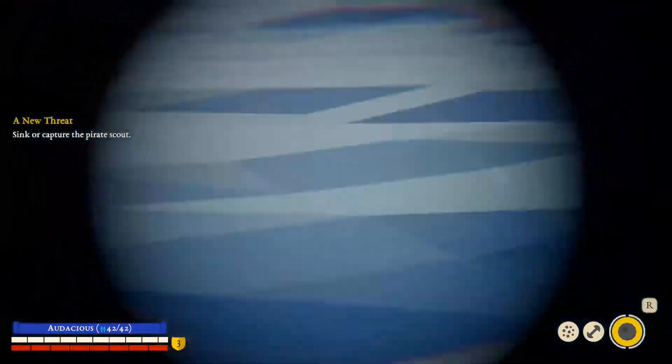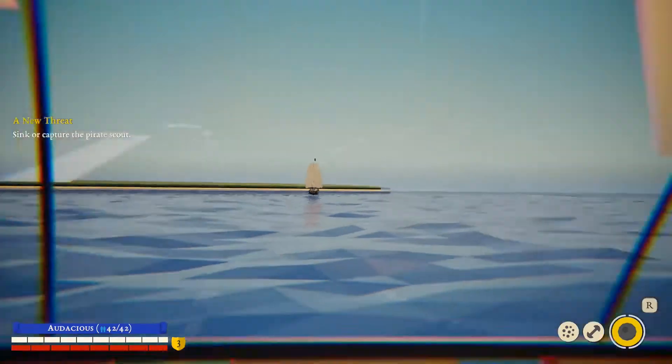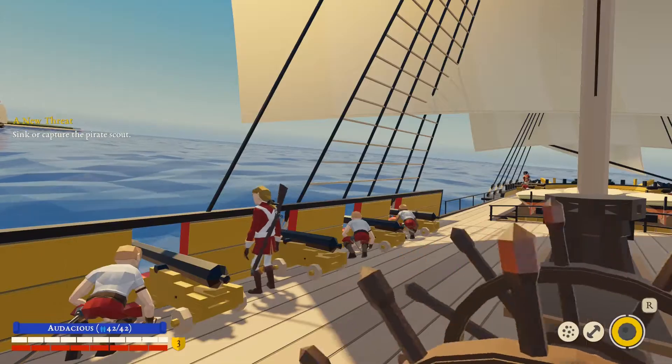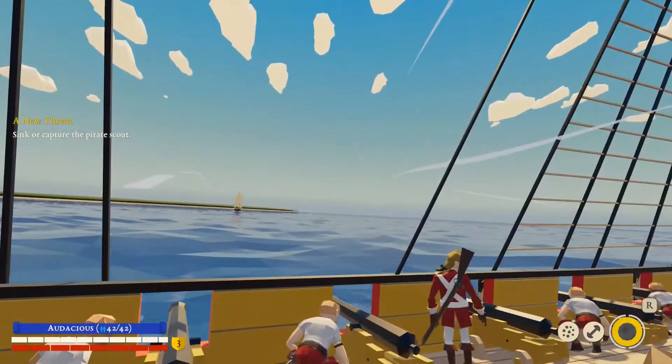Is this the ship? Looks like it. Sink or capture the pirate ship. Aiming the cannons — you can adjust the cannons up or down to aim for the enemy's hull or sails. Use the aiming guides to hit your target. Their color indicates the cannon status: out of range is gray, in range is white, in range hull is red. So I'm looking for red or white.